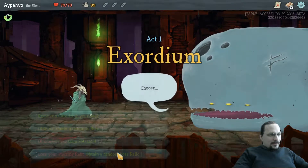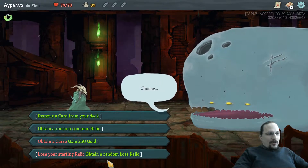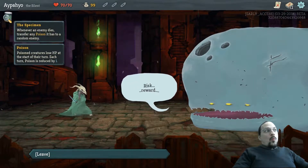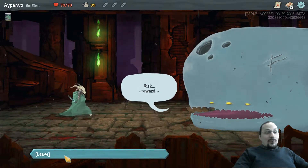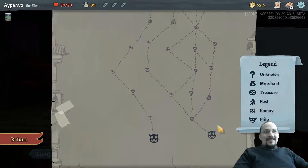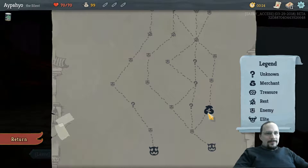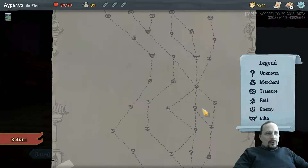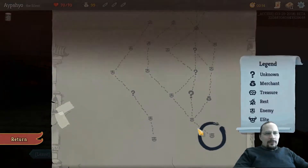Embark. Let's obtain a boss relic. So it's a poison deck. I think I want to visit the shop for question marks a lot, plus upgrades. Let's start here — shop maybe, because we have 99 health.